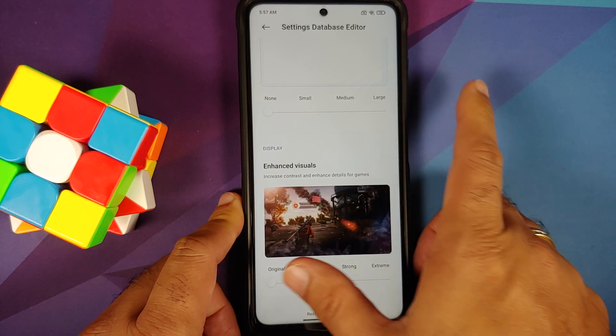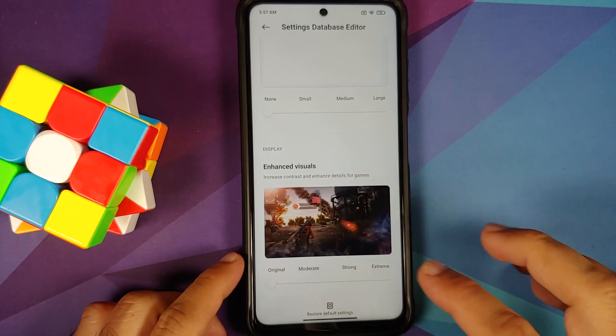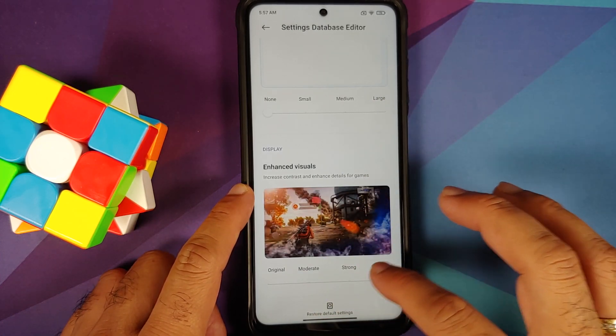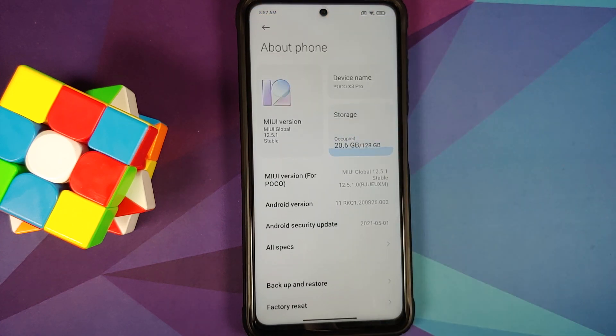For Enhanced Visuals, I personally leave it as Original because I want maximum performance rather than beautiful grass or smoke effects. But if you want things to look beautiful, you can change this. And there it is — those were the special tips and tricks to help you get maximum performance out of MIUI and optimize it for gaming on your POCO X3 Pro without rooting. Hope the video helped — likes, shares, and subscribes are appreciated, and feedback and comments are more than welcome. See you when I see you.